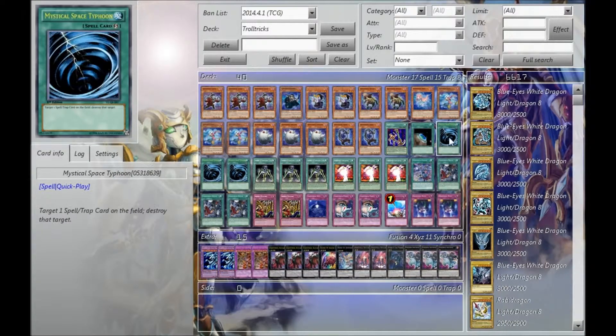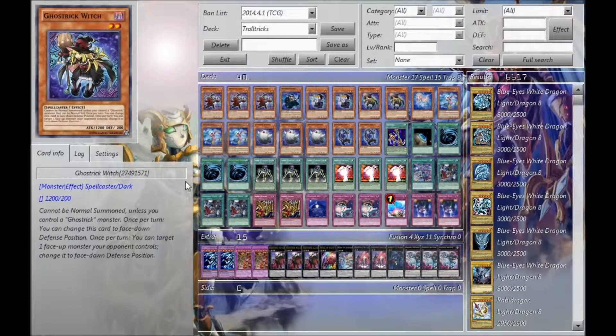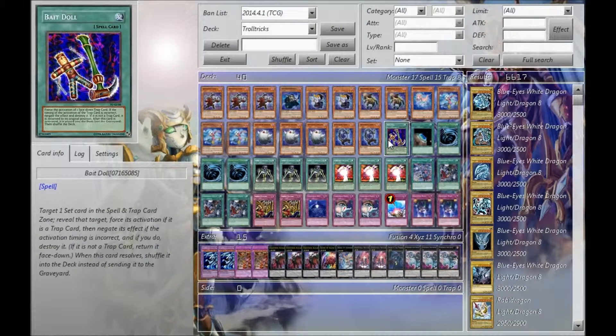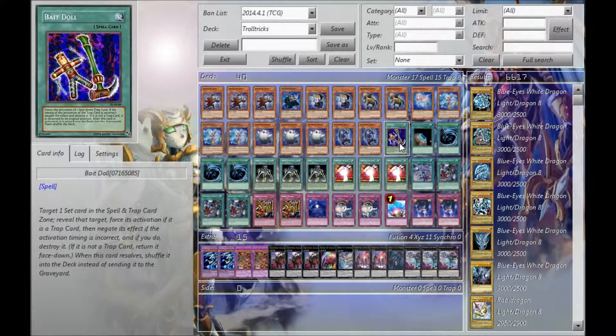I main deck three MSTs, just because there are so many problem cards for this deck. People will side in Shadow Imprisoning Mirrors at tournaments — there was one duel against Scraps where I ended up Bait Dolling his Shadow Imprisoning Mirror, forcing it to activate, so then I knew which card to hit with MST. He was very upset because he had a lot of back row but only the one mirror. I like Bait Doll because it shuffles back into the deck, so it's not wasting my three MSTs. When you need MSTs, you tend not to draw them — if your opponent has three back row and you only have one MST, Bait Doll is a good way of checking.